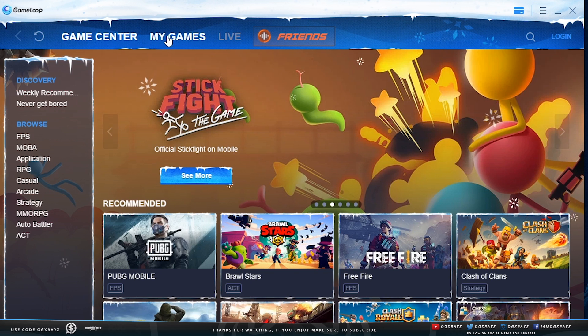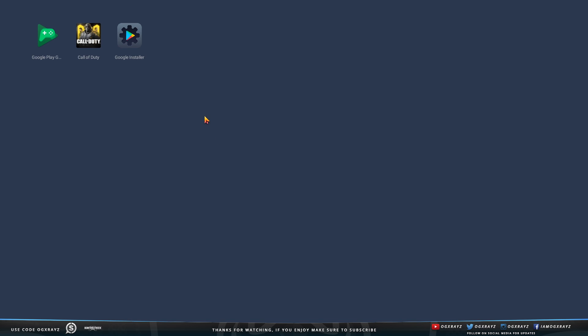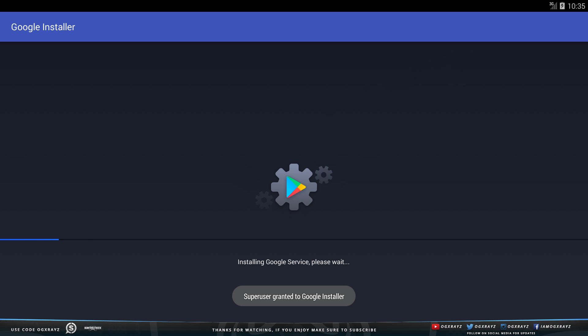I ran into this problem, and maybe you guys are as well, but when I try to load up Call of Duty Mobile on Game Loop, it says: 'Sorry, there was an error during the Google Play download. Please make sure you're connected to a stable connection.' Basically what you need to do is uninstall Call of Duty, make sure you update the Game Loop app itself, and then reinstall Call of Duty. It's also a good idea to make sure you have Google Installer updated on Game Loop.